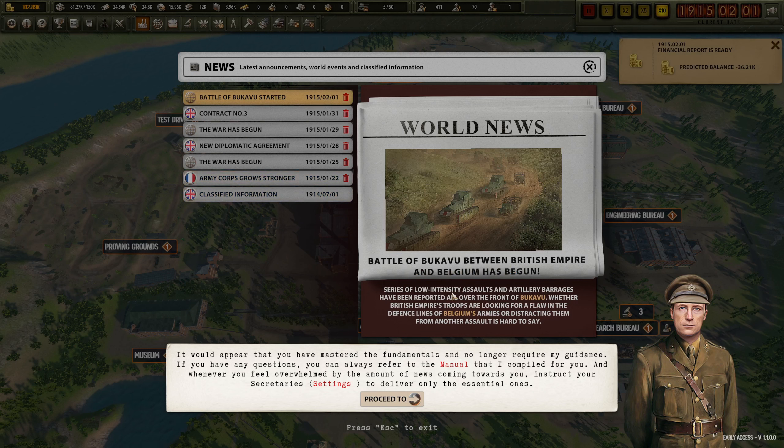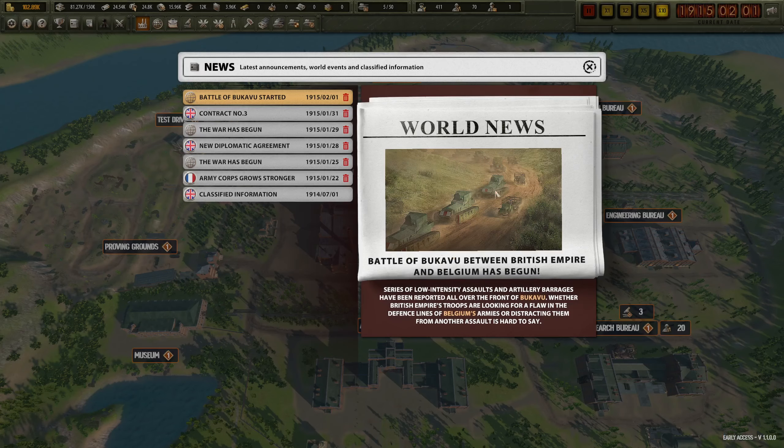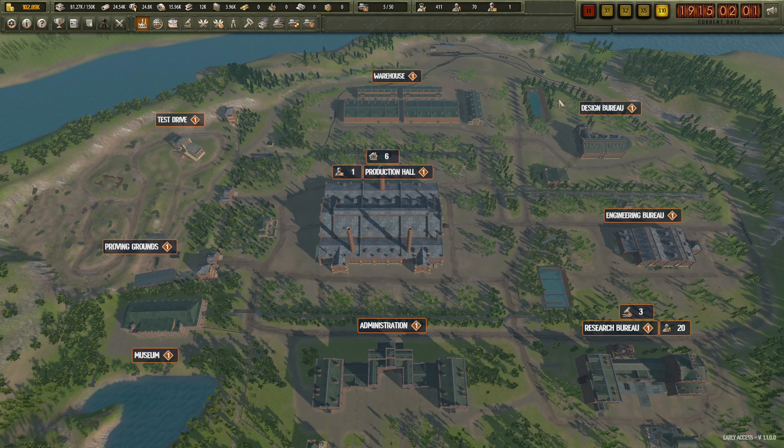A series of low-intensity battles of Bukabu between British Empire and Belgium has begun. Series of low intensity assaults have been reported all over the front of Bukabu, where the British Empire's troops are looking for a flaw in the defense line of Belgium's armies - or distracting them from another assault, it's hard to say. All right, that's good - we are done with him telling us what to do, so battle reports.